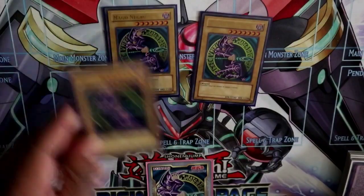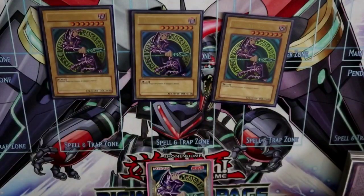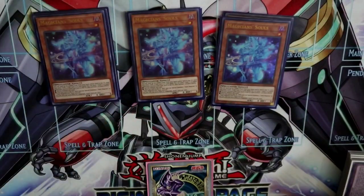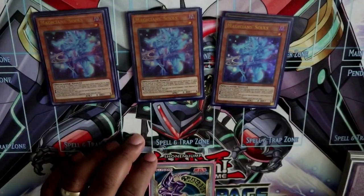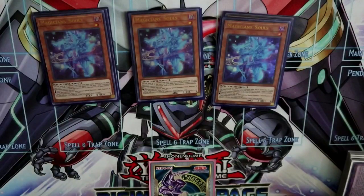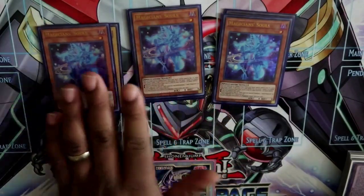Starting off with the monsters, we play triple Dark Magician — pretty self-explanatory, you need to play three. Next we're playing triple Magician Souls. This card is insane for the deck; it gives a lot more search power for Dark Magician and draw power, two things the deck really needed. It's also played in Altergeist so it's a little more pricey, but let me know in the comments if you want to see a list that doesn't play this card.